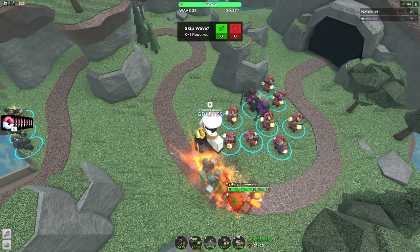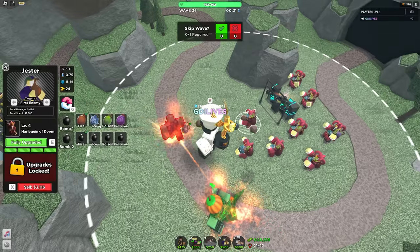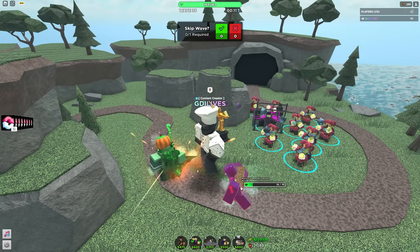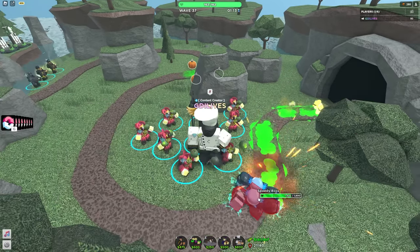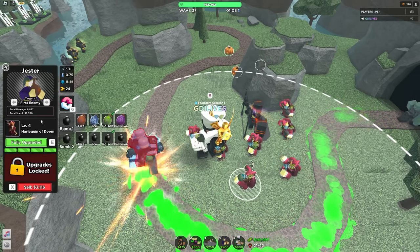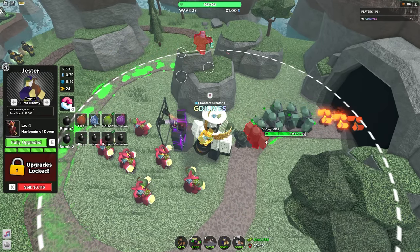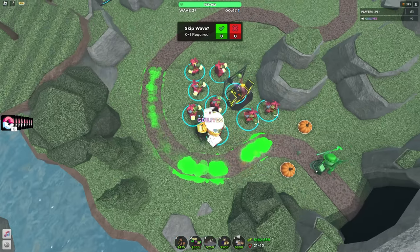Wait, can it confuse the mystery summoner? Oh my god, yes it does! What the hell - it can hold on. Let me try to freeze him real quick. The freezing isn't doing anything - it just makes him have a seizure, which isn't really that useful. I equip all to the poison type and we are doing damage, it's just it doesn't work on certain enemies but it does work on others. That's a bit odd.